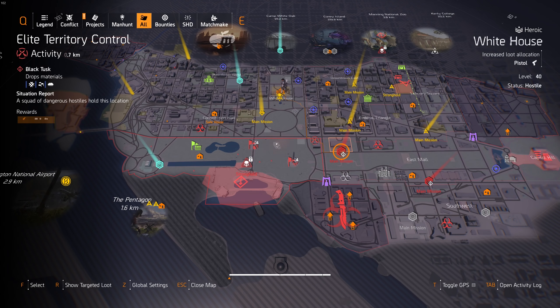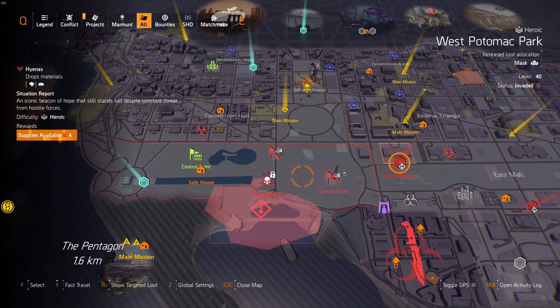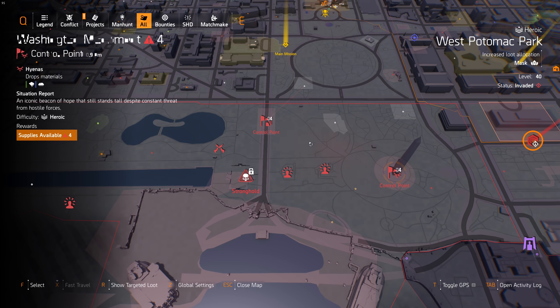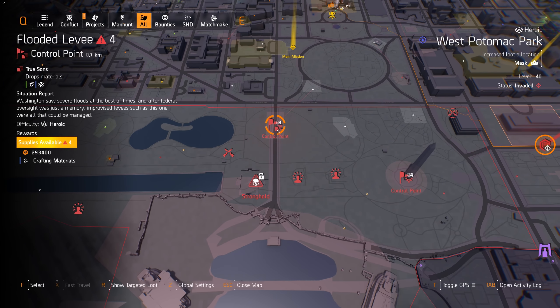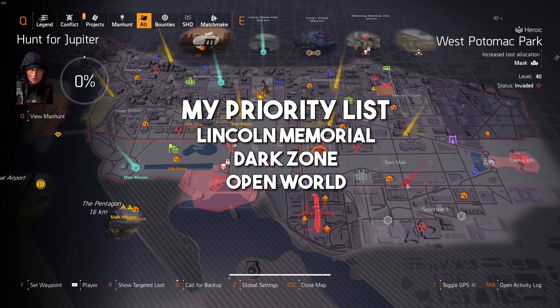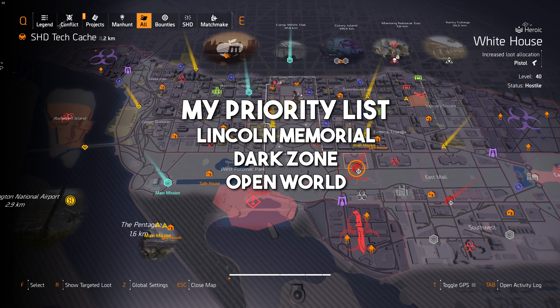Even if that didn't make it into 8.5 or it's not working, don't worry — because even in a zone that can't be reset right now, say one targeted for masks, you don't have to capture the control points. Just farm the side activities tied to the control points, because as long as you don't capture them, those side activities will continuously respawn. So you can just farm those all the time.